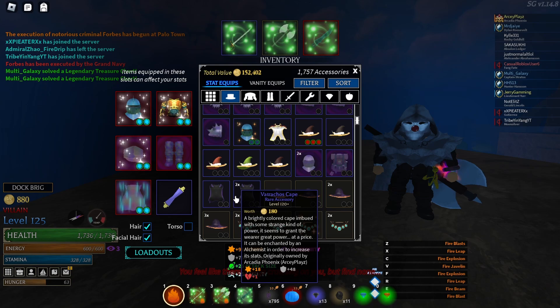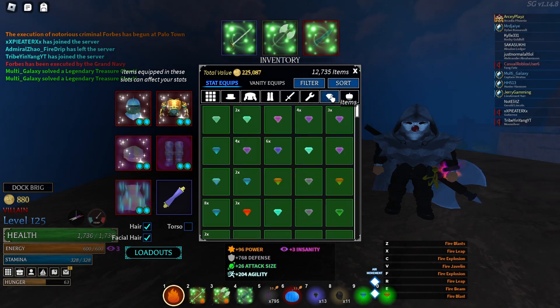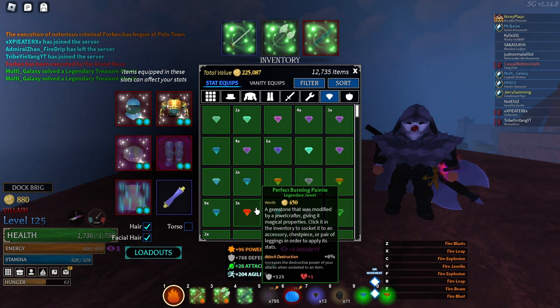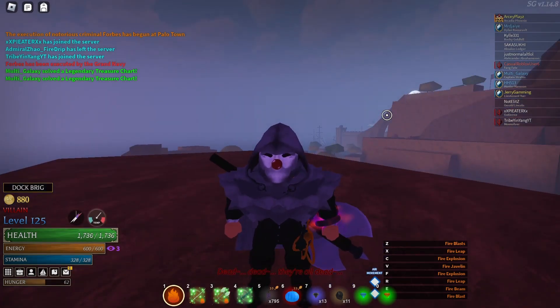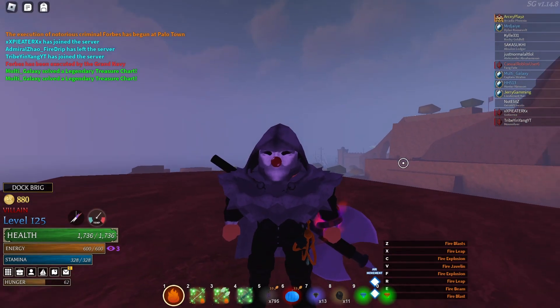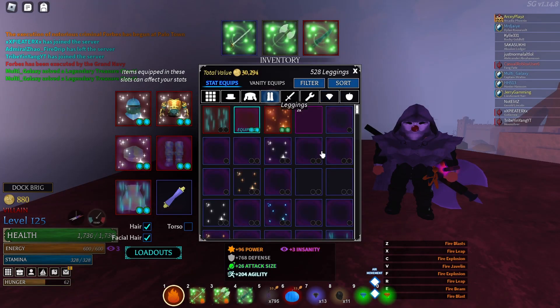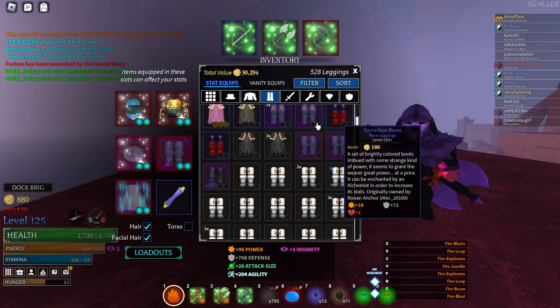We're also getting the new Sunken Warrior set, which is amazing — I completely guessed it correctly. It's going to be the Sunken Warrior set from Arcane Adventures. Thank you, Vitex, for that. It's going to have the same drop chance as the normal Sunken Iron set — basically 50-50 between them. The Sunken Warrior set gives attack speed and defense, so it's just better in some cases.